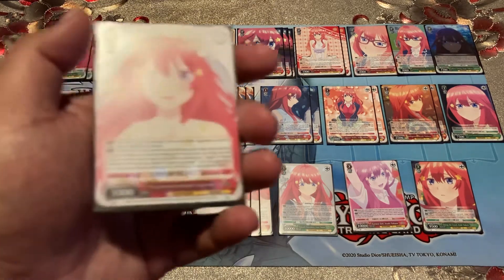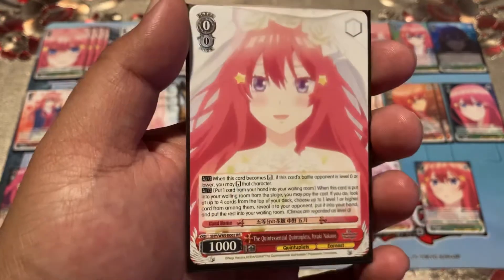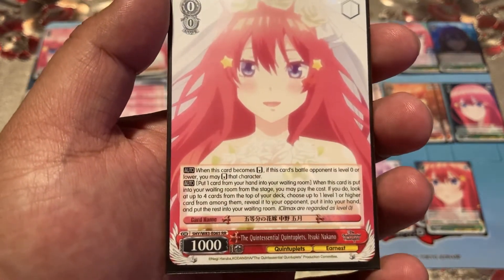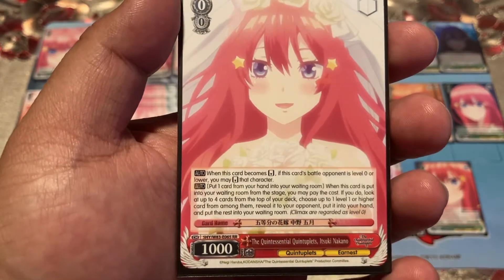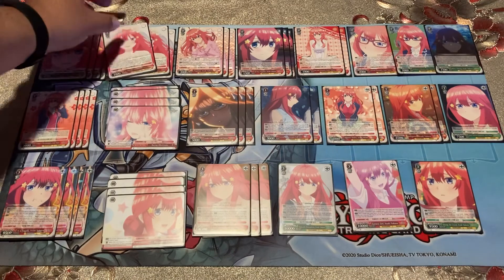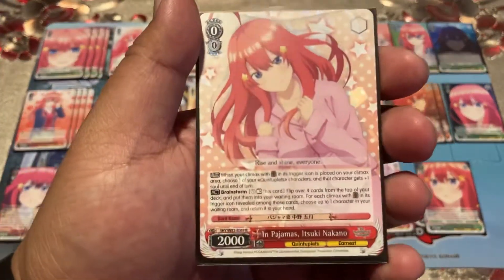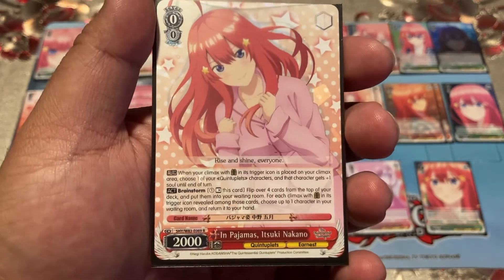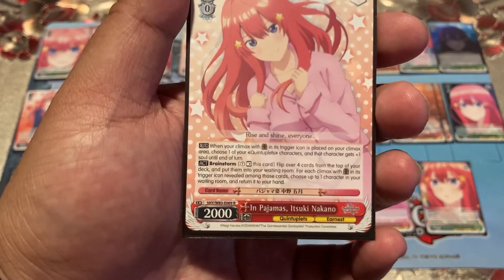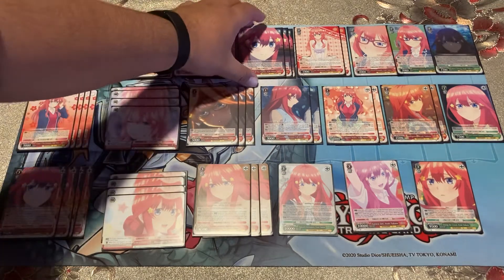Then we have 'The Quintessential Quintuplets Itsuki Nakano' level reverser — when it's reversed and the opponent's battling character is level zero or lower, you also reverse that character. When one card from your hand is put to the waiting room and this card goes to the waiting room from the stage, you may look at up to four cards from the top of your deck and choose one level one or higher card. This synergizes with the brainstormer. When your gate climax is triggered, choose one quintuplets character and it gets plus one soul. The brainstorm flips four cards and for each gate revealed, you salvage a character from the waiting room. Running eight gates, so it works out — running three of this card.